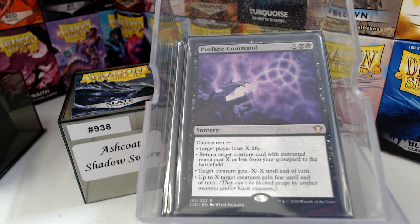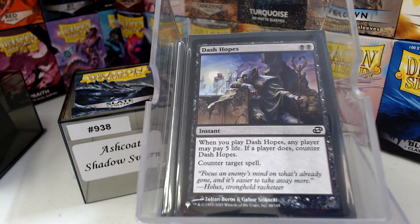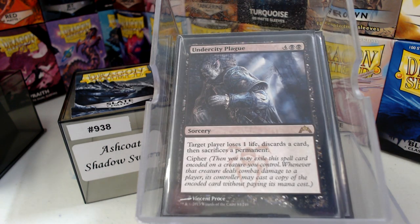I'm counting Profane Command as removal. Because most of the time one of the two modes — the reason why I'm playing it — is that -X/-X. It also has the upside; I tend to use the 'X target creatures gain Fear' mode as well. Dash Hopes — I know it's an inferior card, I know there are better ones, but I just can't give up on it. Undercity Plague: target player loses a life, discards a card, and sacrifices a permanent.